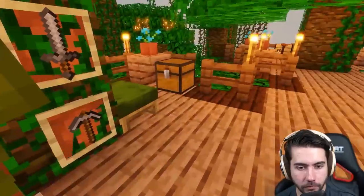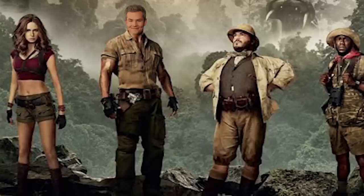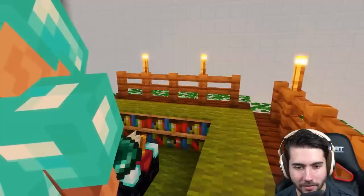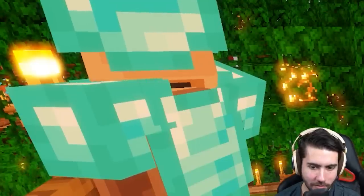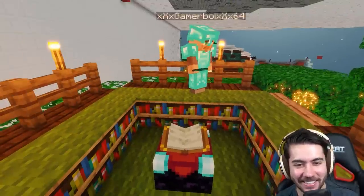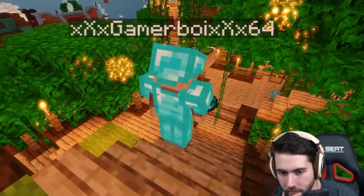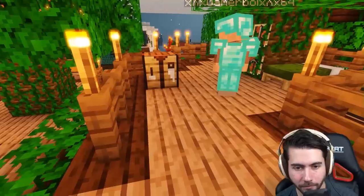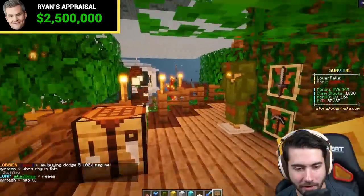The treehouse has a lot of different levels — potentially four or five bedrooms — and a secret staircase leading to a view of the whole place. There's also a book that opens, which Ryan says is worth a lot. He jokes about his baby girl potentially playing Minecraft someday. Ryan says the $150K price seems way too low and pegs the value at two and a half million dollars.